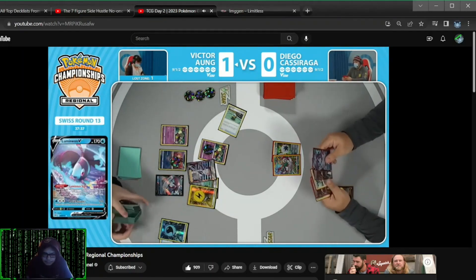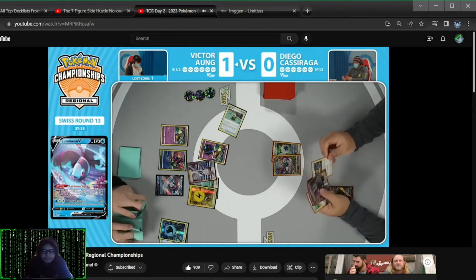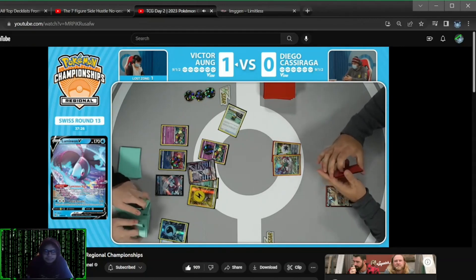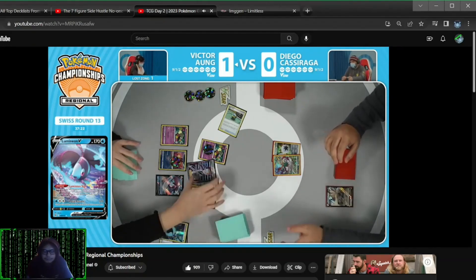Lumineon comes down. What supporter would you grab? Chorus Experiment — great choice. It's going to be the selection here. See five cards, hopefully no energies. It doesn't even matter if they go in the lost zone at this point — you just need to keep those in deck.